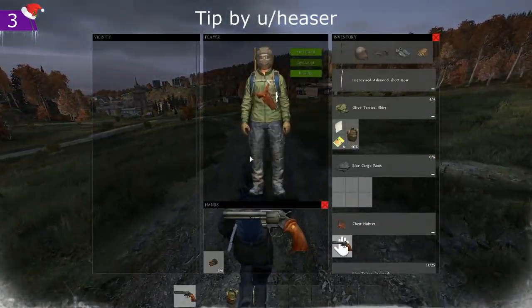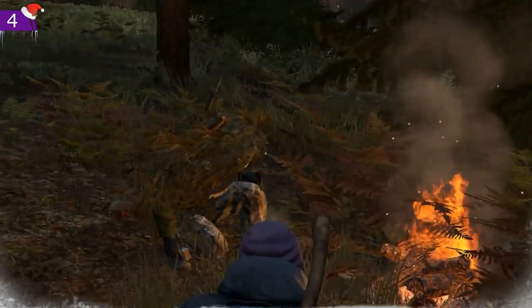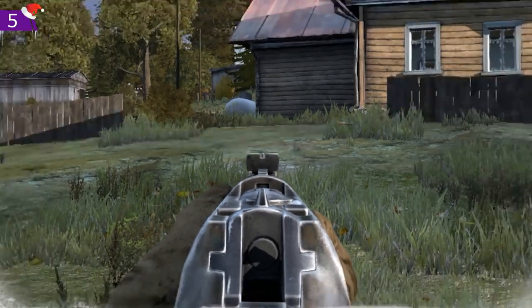With your character window open, your hotbar items will respond instantly upon pressing the corresponding key. Don't think your breath vapor gives you away while hiding — only you can see your own breath vapor.